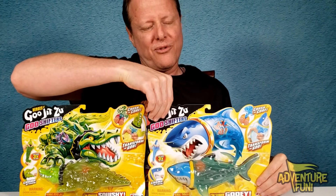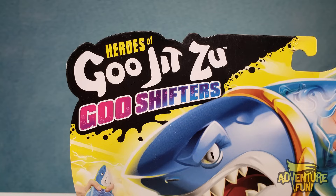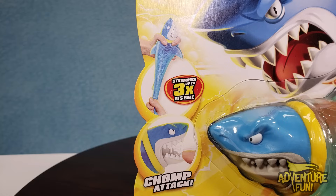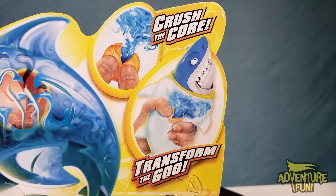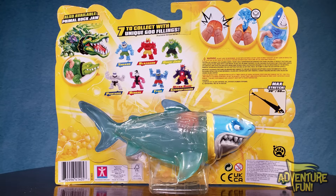Over here we have Primal Thrash, and the other one you can collect is Primal Rockjaw. We'll start with Primal Thrash first. It says Primal Thrash, Primal Hero Pack — it stretches up to three times its size and comes with the chomp attack. Inside, you crush that core and it changes the goo inside. It shifts, hence the Goo Shifter. And it's super gooey! Also available is Primal Rockjaw, which we got.